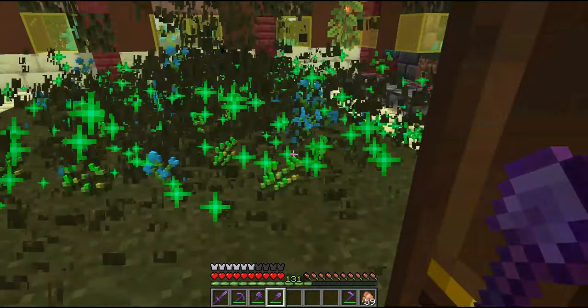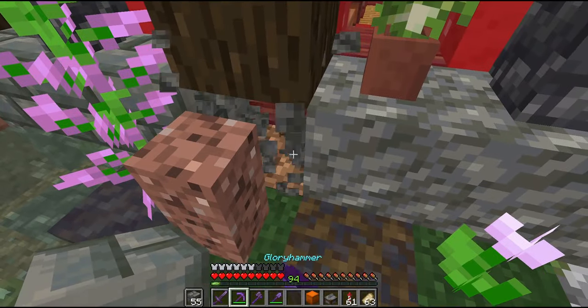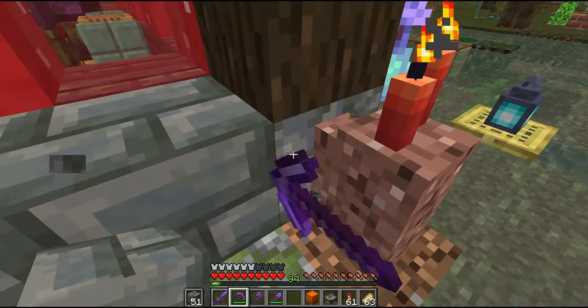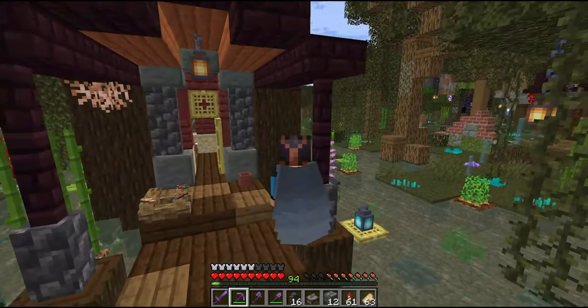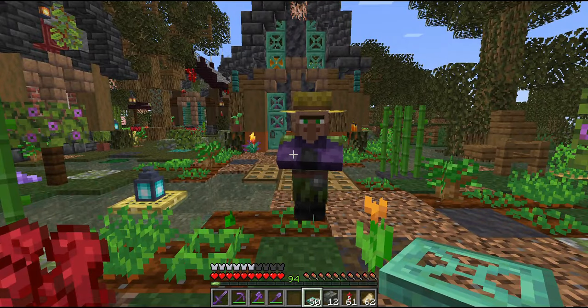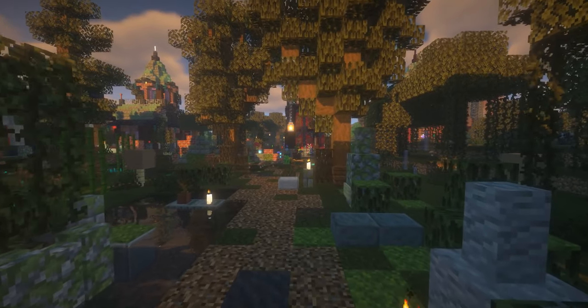It's been a long project. Meanwhile I updated my world to the 1.21 version, so I will replace some details with the new tuff and copper blocks. The new tuff variants are my favorite addition to the game in years! Thank you all for watching! Please leave a like and subscribe because it helps me a lot! Enjoy a tour of the Swamp Village with shaders — see you soon!